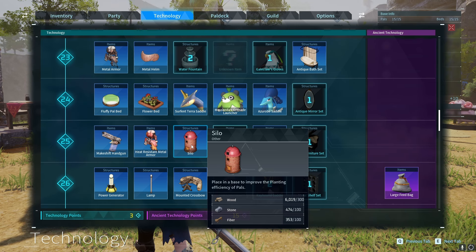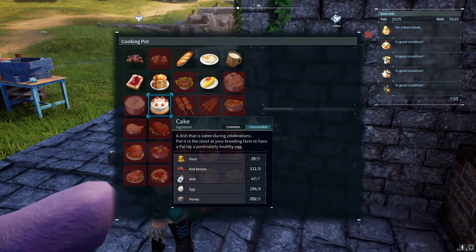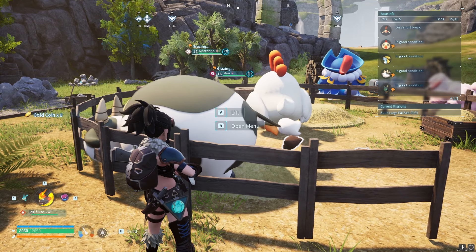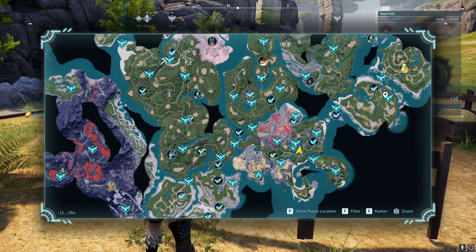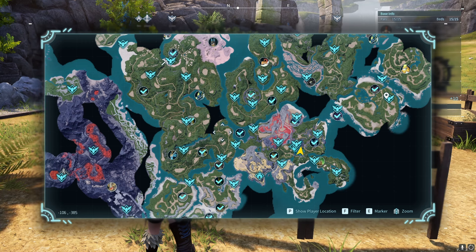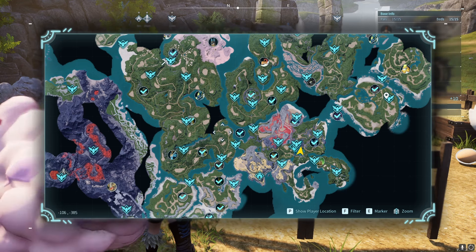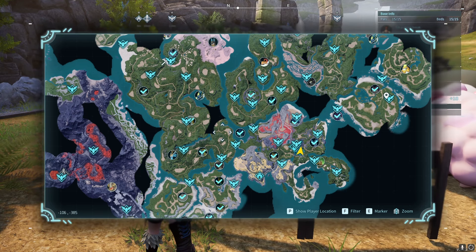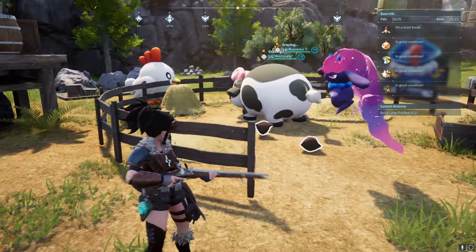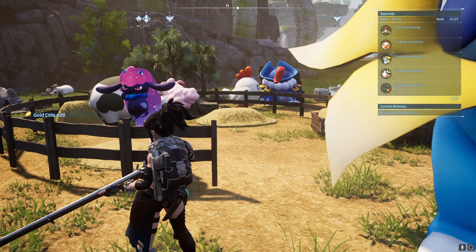Now let's talk about milk. There's one pal that drops milk and that is the cute Mozzarina, which is basically the cow pal. As you can see, they're not too common. In order to get milk you can either defeat the Mozzarina or catch it. I recommend you try to catch it — one, they're not that common, and two, it's a lot easier to have a constant supply of milk by keeping one at your ranch.